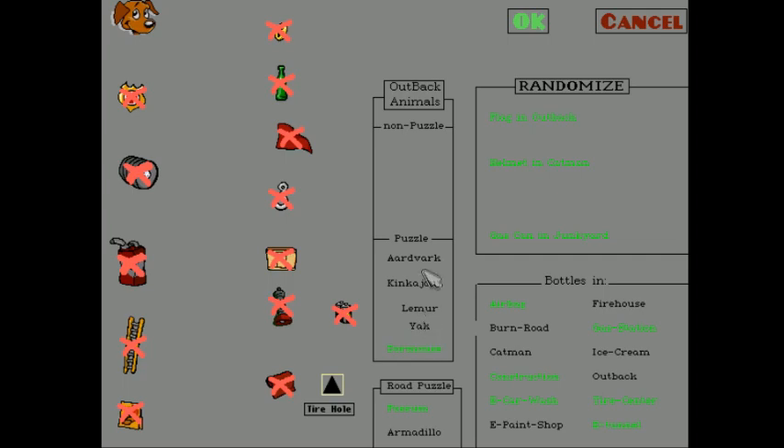Flag at Catman basically means Bonzo's under the house. This means we need to hammer the nails for Betsy Bulldozer — so this is literally the first path we did. If we hit Randomize, now we've got the flag in the Outback, which is exactly what we want — we want to show off all of these. Those were the non-puzzle animals, and these are the puzzle animals. We've got the Dormouse, which we had last time. Let's start with the Aardvark. We can also randomize whether Chuck needs a square or a triangle.